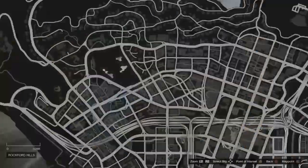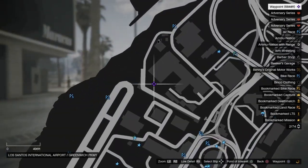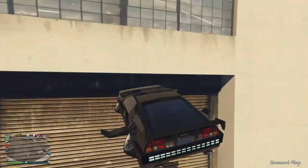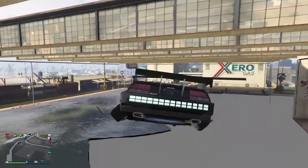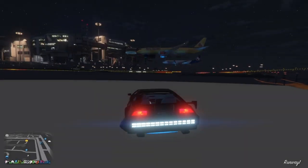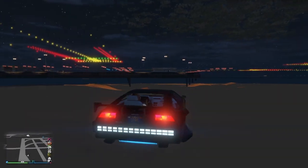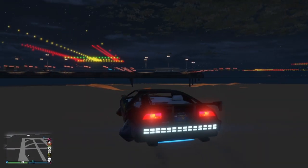It's behind the Los Santos area near the airport. Just head over there and then fly into the garage top right. Then hover down and keep the height like this.